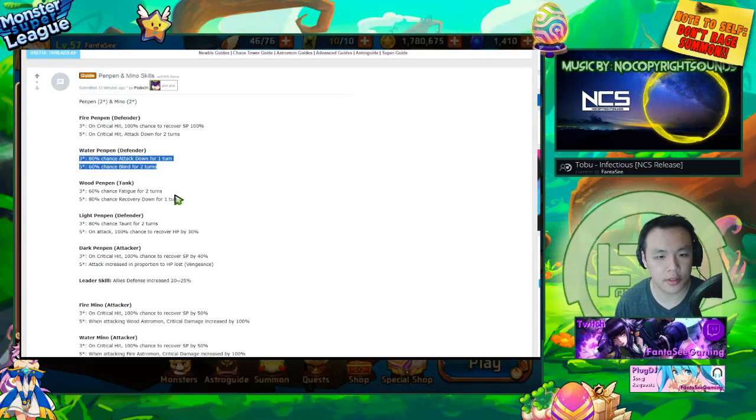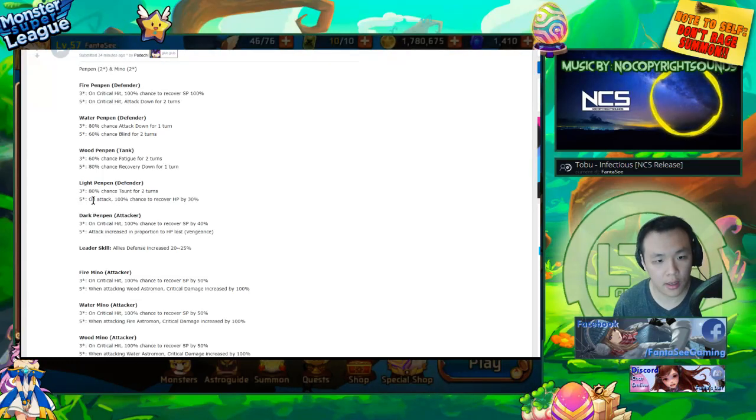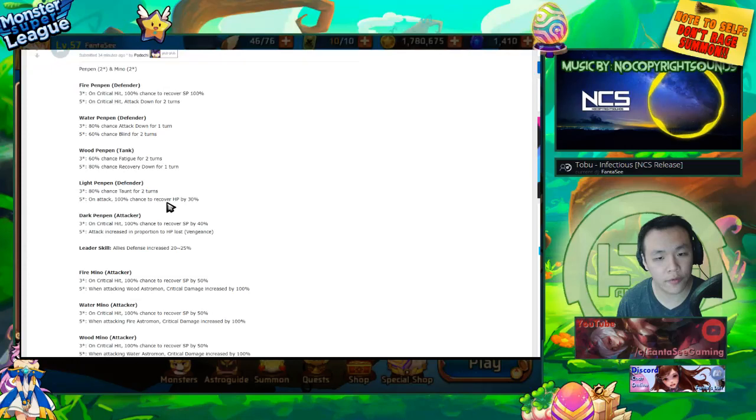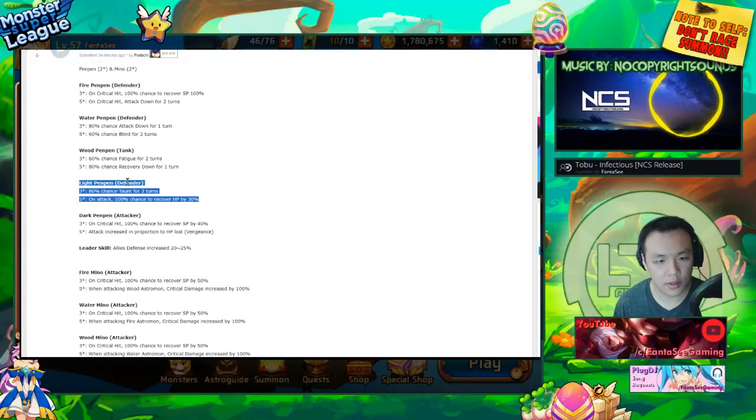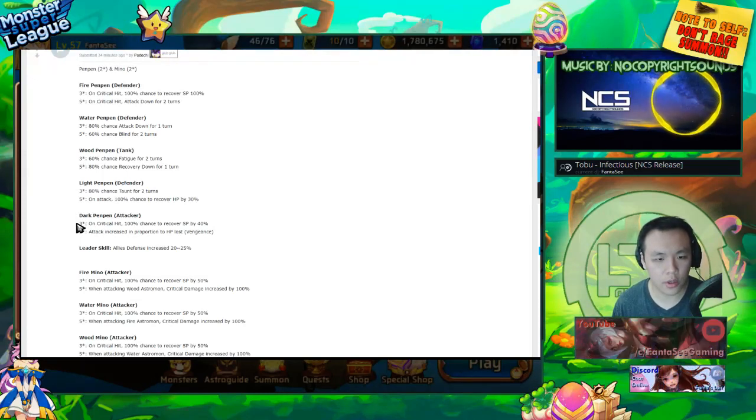Light pen pen has an 80% chance taunt for two turns and on attack a 100% chance to recover HP by 30%. This could be a colossus monster if it has decent stats, but since these are only two-stars I'm not too sure. Two-star monsters you can really only use for titans. Dark pen pen has a 100% chance to recover SP by 40% and attack increase in proportion to HP loss — vengeance.